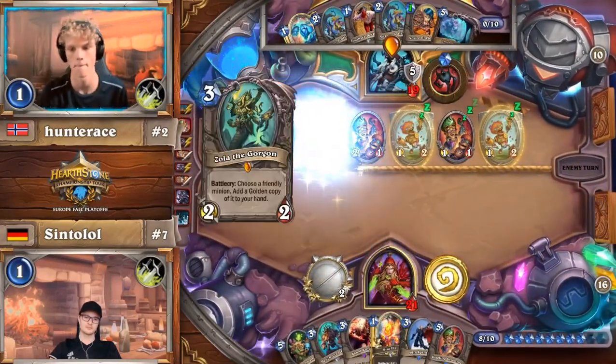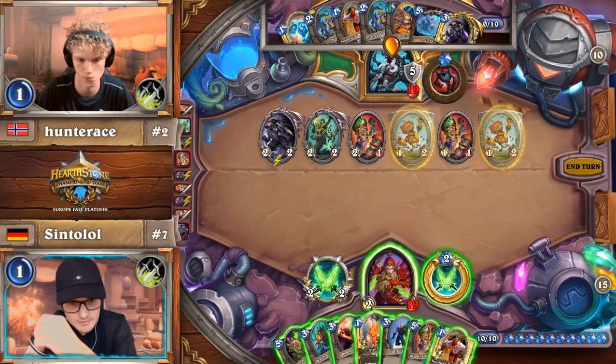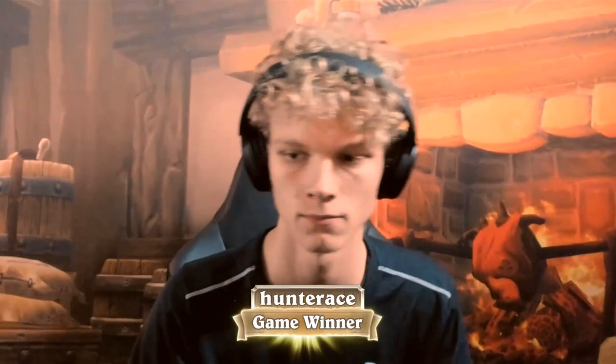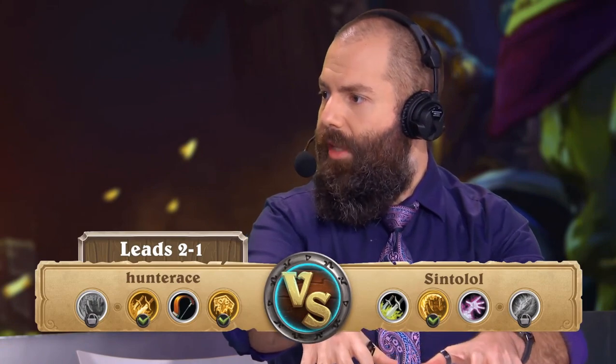Next turn he can double-buff to make his minions 4/4s again. Sintolol should not have filled up his board — he wasn't accounting for what happens if Hunter Ace plays two Giggling Inventors and your board is full and you can't do anything. Maybe even going back to earlier turns when he played his own Giggling Inventor — he shouldn't have done that. Just play a couple of big things instead of a bunch of small things. Keep one board space open, you get to Blood Knight away all the Divine Shields on the opposite side, and then kill all the minions.